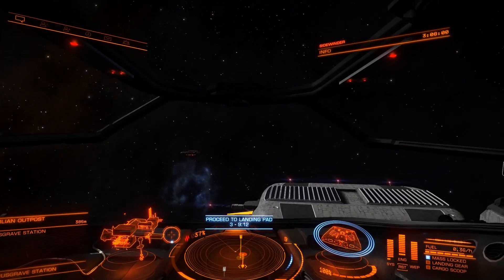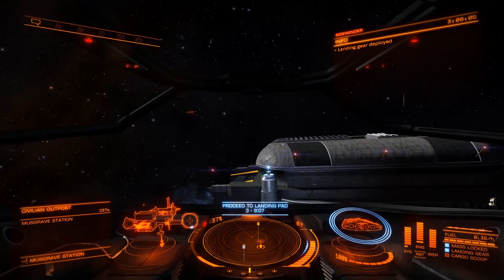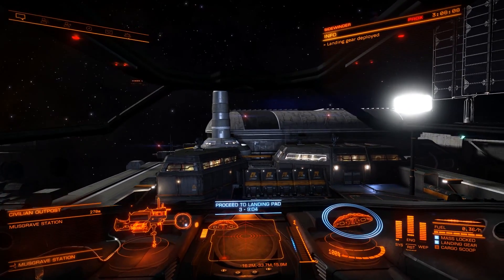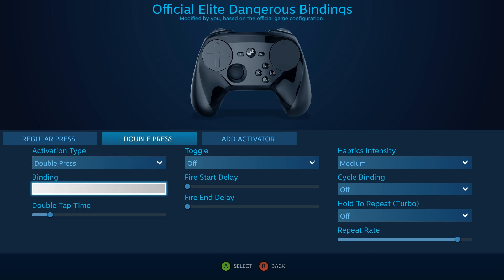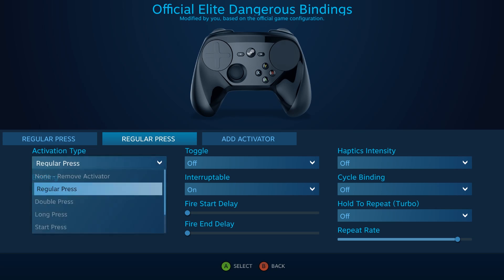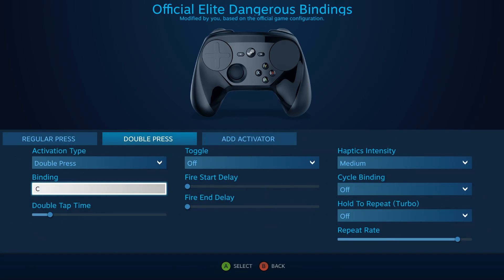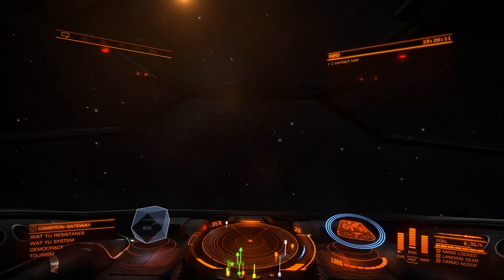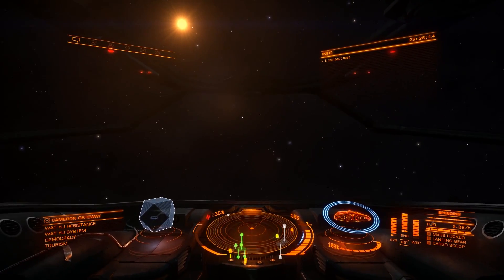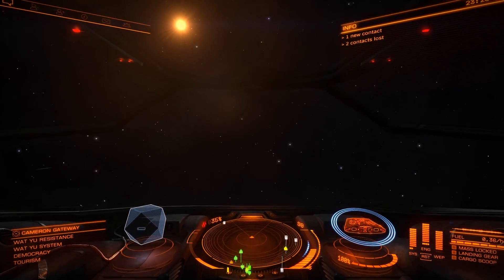I chose to keep all of these mappings intact, especially because of the graphical reminders that pop up when holding the face buttons — why mess with a good thing? One thing I did change was adding a second function to the shoulder buttons. Normally the left bumper reduces throttle little by little and the right bumper increases it, but there wasn't an easy way to set the ship's throttle to zero. I added a second activator to both bumpers that triggers on a double press.